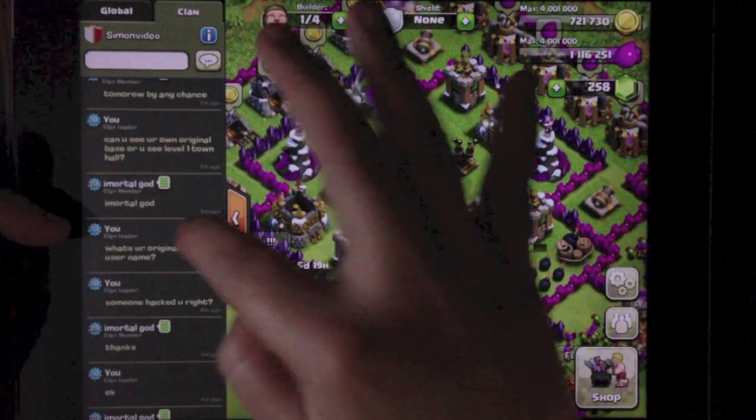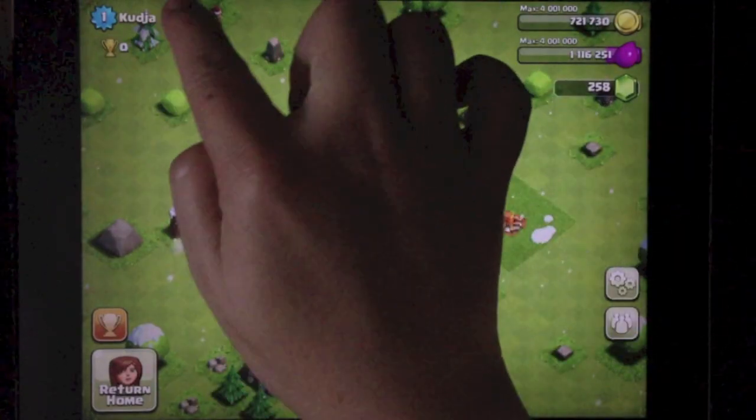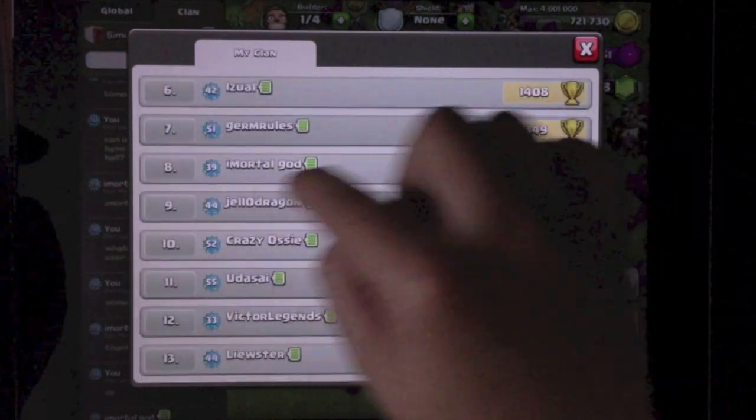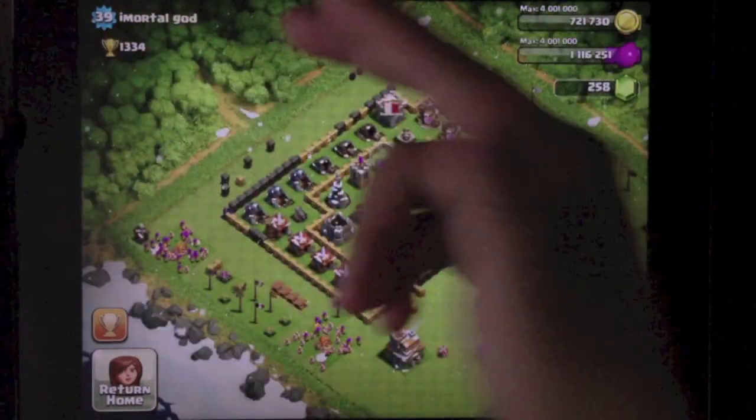There's one bug I came across recently. One of my clan mates just joined and told me about it — his name is Immortal God. When I viewed his base in clan chat, it showed a level one town hall that was totally not his. When I went to the clan list and viewed his village, it was a completely separate, different base. This might be either a bug or a hack. I hope the developer Supercell will look into his account.